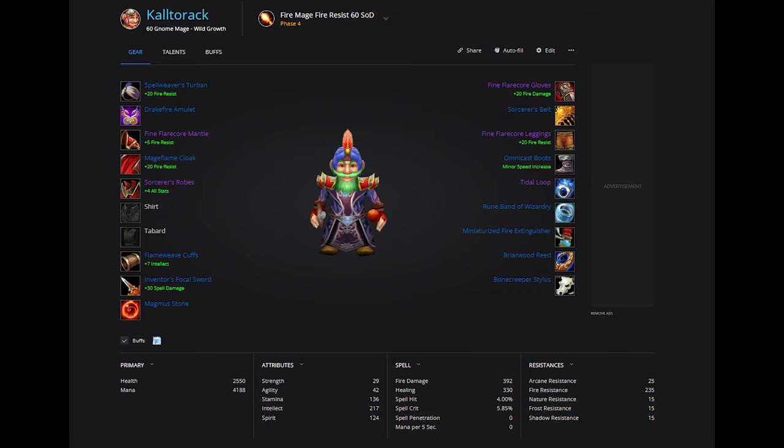I went with Spellweaver's Turban because it gives hit, which most of our fire pieces do not. We also get 1% hit from Runeband of Wizardry, which is from the 0.5 Ubrs. Omni-Cast Boots from BRD and Sorcerer's Belt from the 0.5 chain, putting our hit total at 4%. For Wand, I put Bone Creeper Stylus, but if you have the Sunken Temple Wand, it's better. If you don't have Hubris Blade or Blade of Eternal Darkness, pair Inventor's Focal Sword with Magmus Stone.